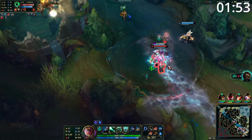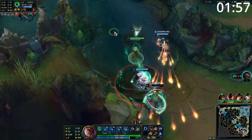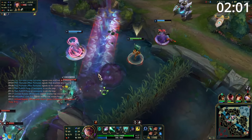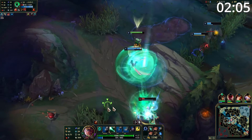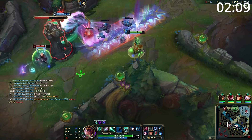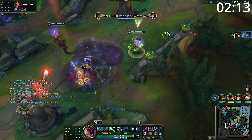From the very start of the game, Karma wants to exert a massive amount of pressure and start building an advantage. With your ultimate available from level 1, your level 1 is simply better than most other champions. This only gets better when you hit level 3 and have access to all of your abilities. Your Q is great poke — if your opponent is ever not behind minions, or even standing on top of their minions, the AoE splash will still deal damage if you hit them with Q.